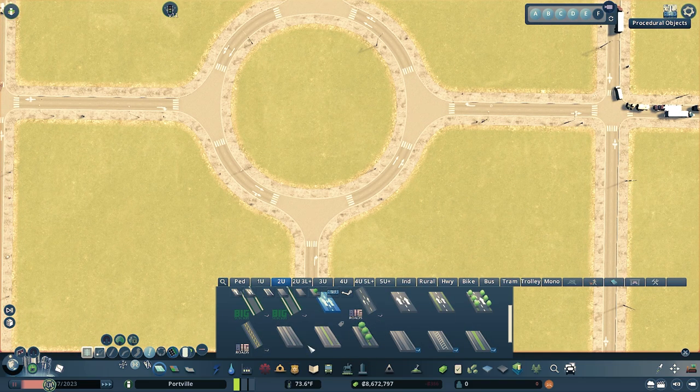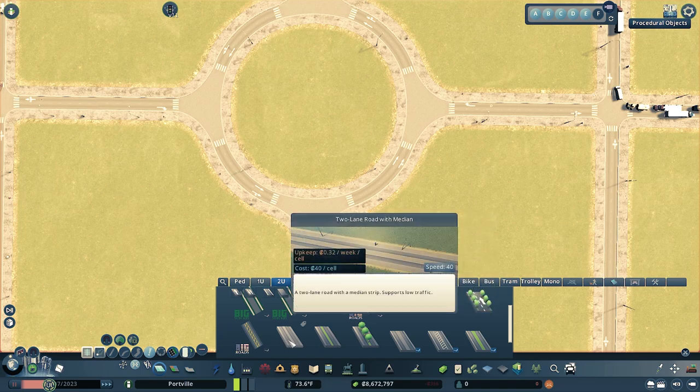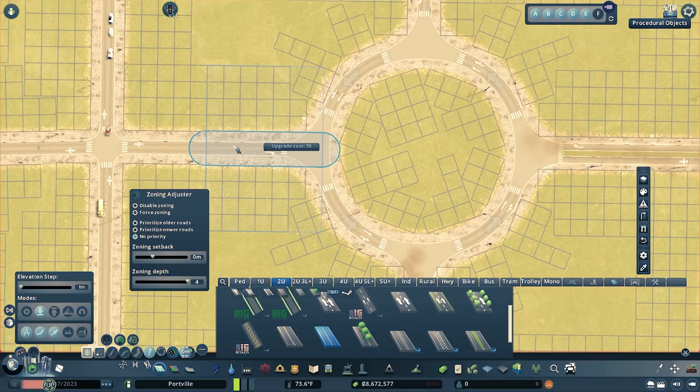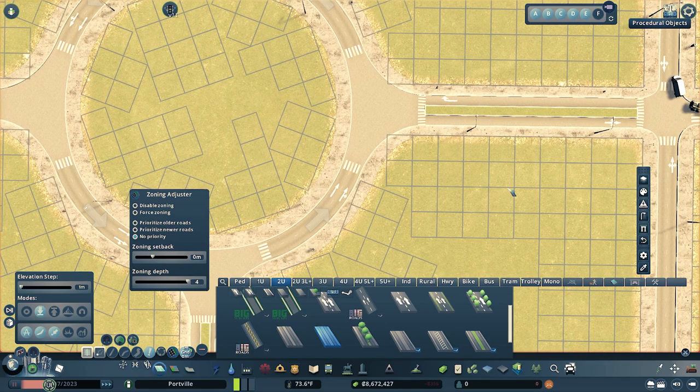Let's talk about which road to use coming into the roundabout. I would suggest using networks that match your city, but specifically going into the roundabout, the thing that makes the best-looking result is having a road with some form of median — whether that's trees, grass, or pavement in the middle. I recommend a road with a median because that gives you the split in the roundabout. I'm going to go with the two-lane road with grass median — it's a vanilla road and looks pretty good.